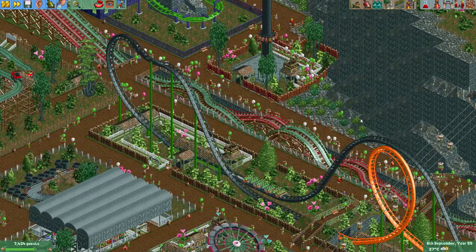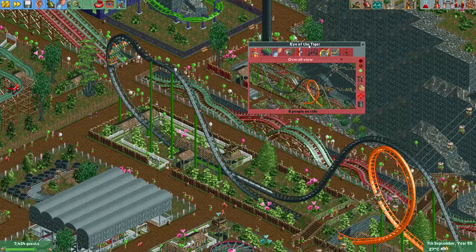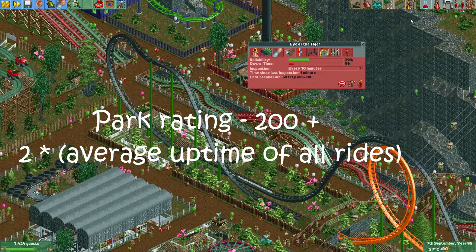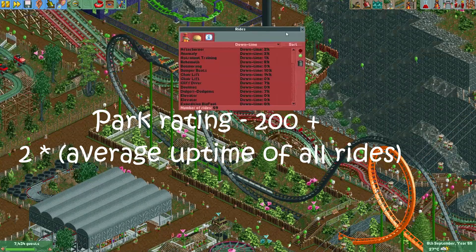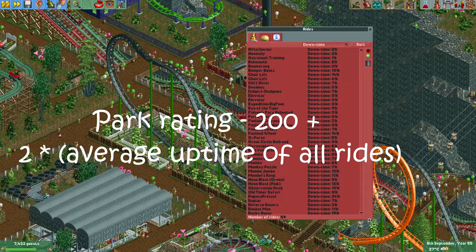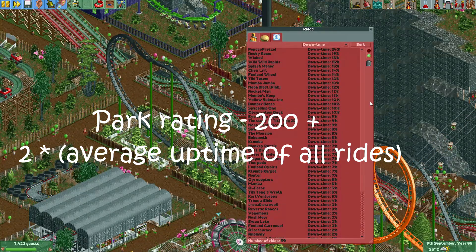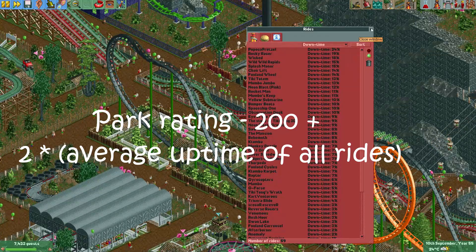The next factor is the uptime of your rides. Ride uptime is defined as 100 minus the downtime, and you can see the downtime of a ride under the maintenance tab when you select it. The game calculates the average uptime for all your rides, giving a number from 0 to 100. First, 200 is subtracted from the park rating, then the average ride uptime is multiplied by 2 and added back. So if your rides are down 100% of the time you lose 200 points; if they're always up, park rating is unaffected. Hire enough mechanics to keep your rides up.